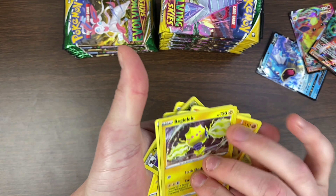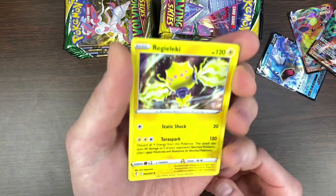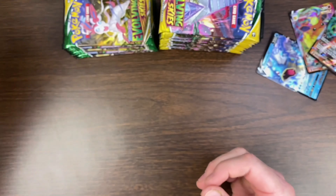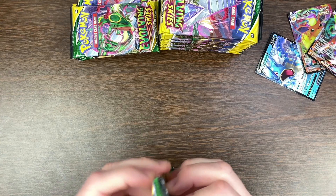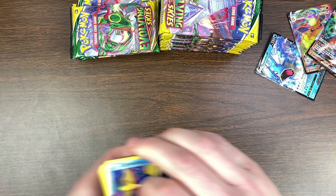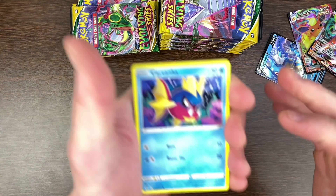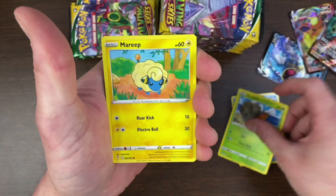They made another Reggie — Regieleki. I just can't. What is this? Is that supposed to be electricity? They should have left it at the three Reggies, and then Regigigas is alright, he's not terrible. But that thing's dumb. Really dumb.